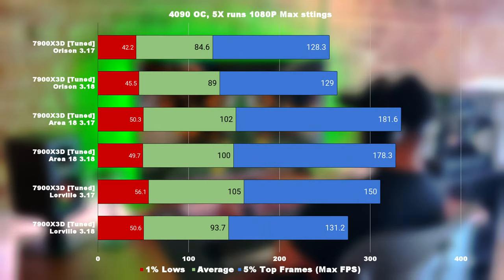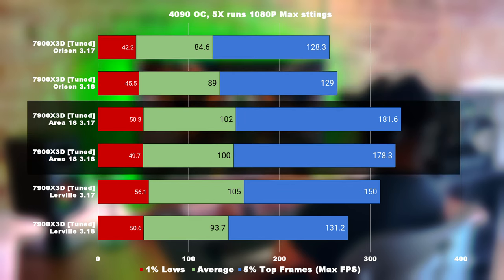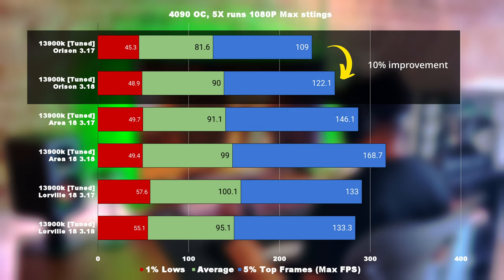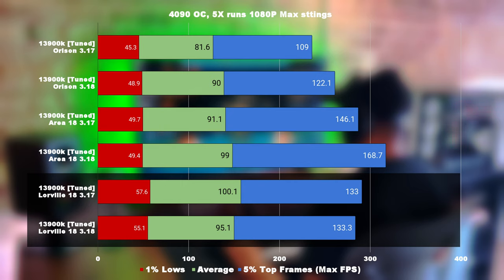The 7900X3D sees an actual minor improvement in Orison, and once again it's because Orison has fewer entities. Area 18 is virtually the same — no real changes there. It also sees a reduction in performance in Lorville. Looking at the 13900K, we can see a higher performance improvement in Orison compared to the other 3D cache AMD CPUs. And also in Area 18, it sees a larger performance improvement. Meanwhile, in Lorville, it's only seeing roughly 5% lower performance compared to the other CPUs that saw 10 to 30% performance regression.